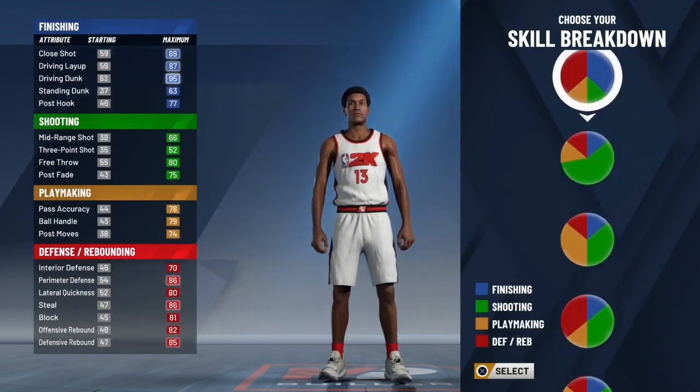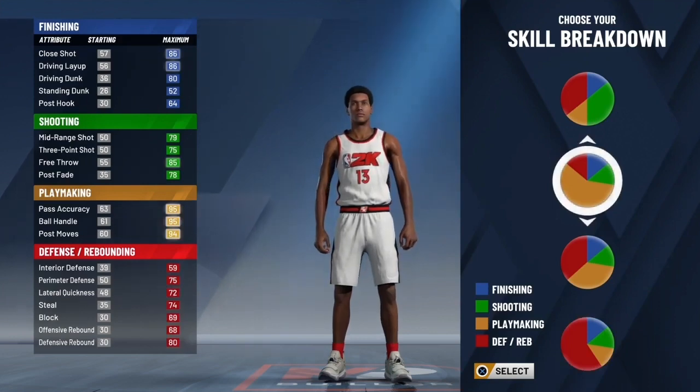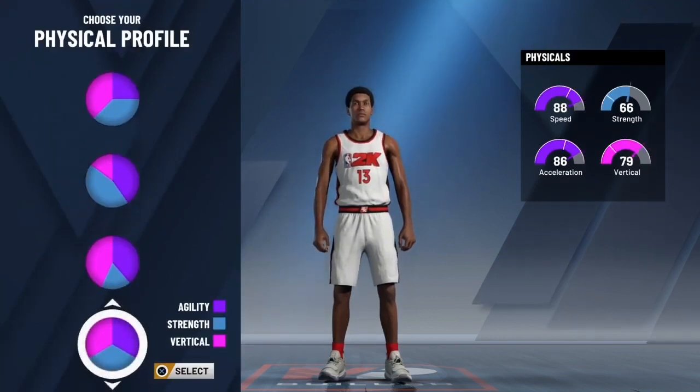For my skill breakdown you obviously want to choose the one with the most playmaking, because then you won't be able to speed boost as a tall build. So this is obviously the pie chart with the most playmaking. I click that and then this is all personal preference — I don't know exactly how this affects your stat line.